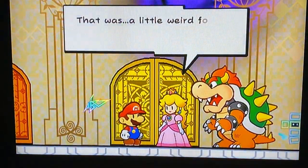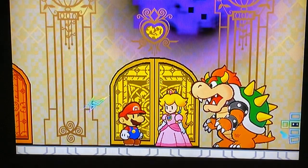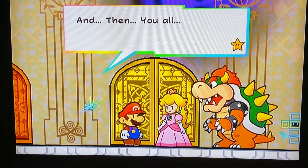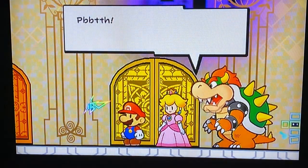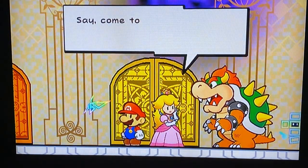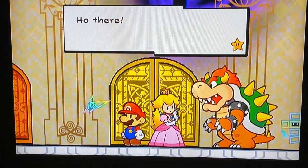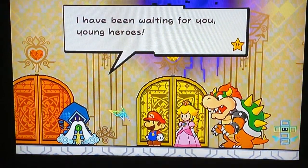We're back on Flipside. 'I'm so sorry — it was all my fault.' 'It's okay, Tippi.' 'Wanna know how to thank me, Buttface? Just stay out of my way.' So come to think of it — Bowser, could you be our third hero? Because the Light Prognosticus said four heroes. Hello there — it's Merlon. 'I have been waiting for you, young heroes.'